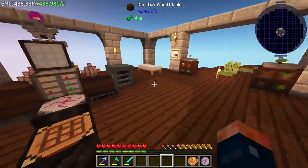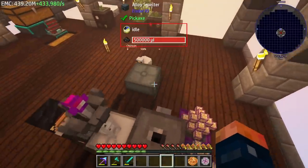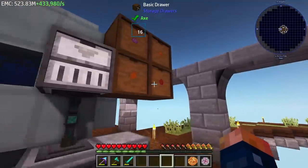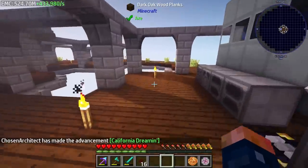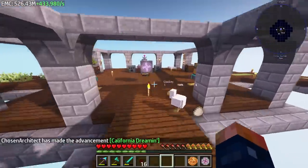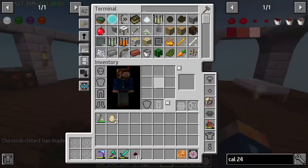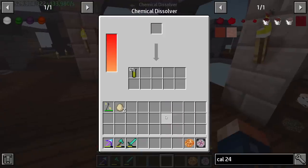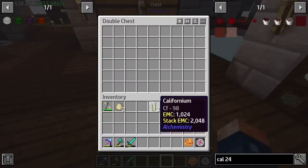Our EMC is definitely gaining a lot quickly - we pretty much gain 1 million EMC every two seconds, which adds up fast. After all of that we are down just a couple, and as you can see we have californium - 'California dreamin'! Now that we have this we can combine it and get ourselves a piece of californium.